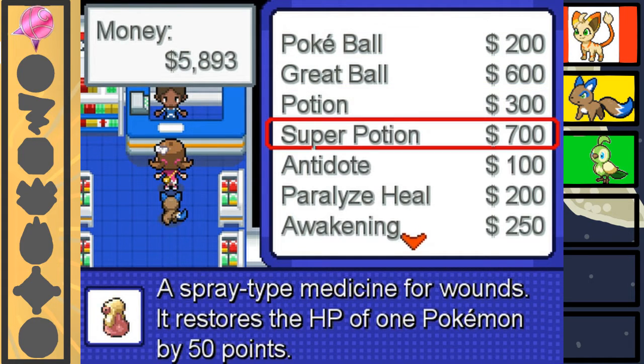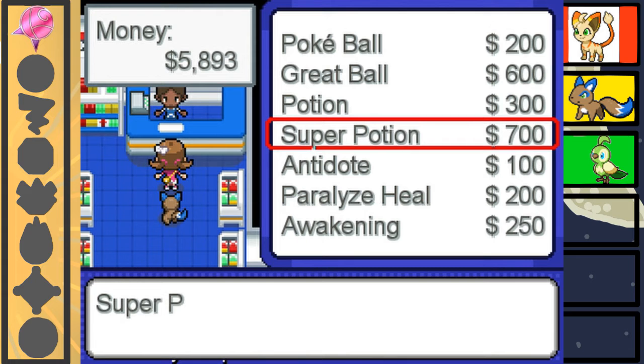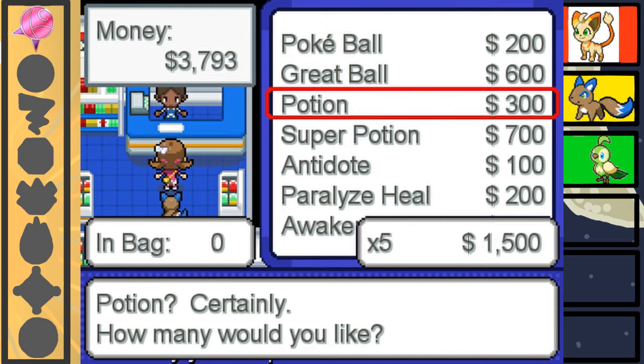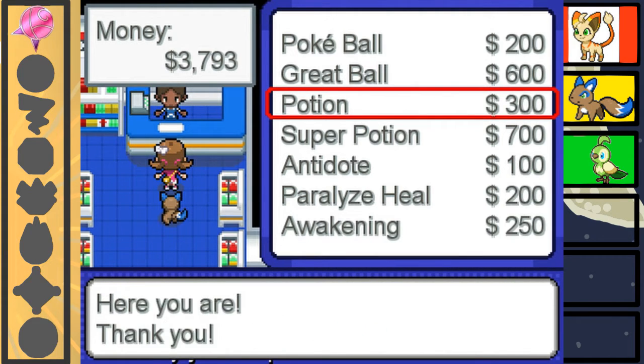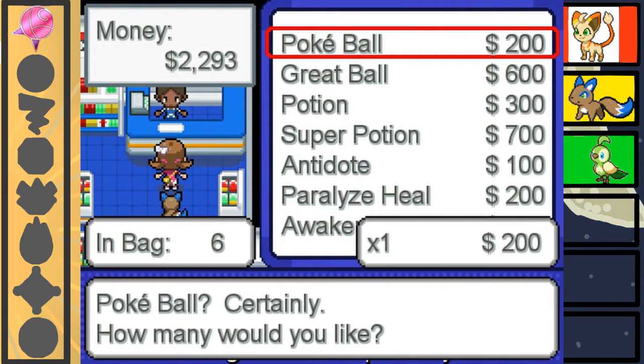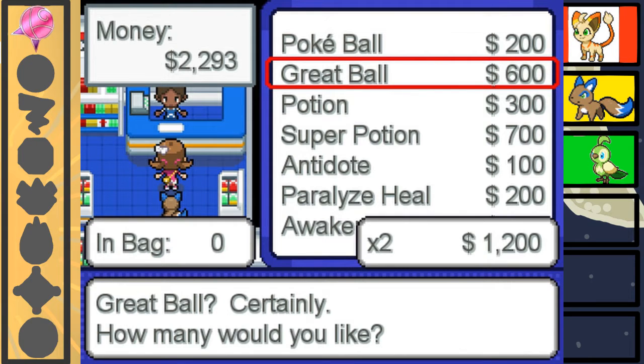Oh hey, we can get super potions now! Awesome! We do not have a lot of money. Let's get three super potions, just so we have some money to get some regular potions — we'll take five of those. And I'm pretty sure we're all set with Pokeballs. We have six, we're fine. Let's get two great balls though.